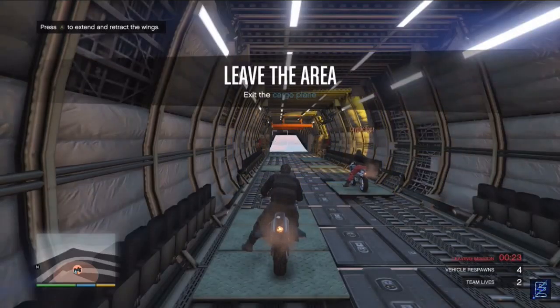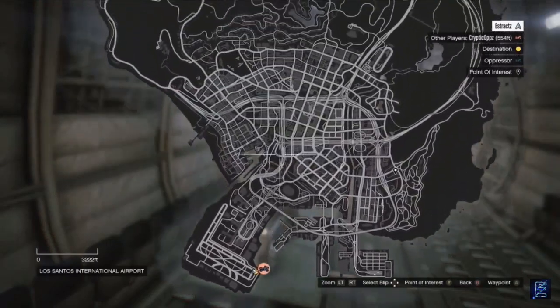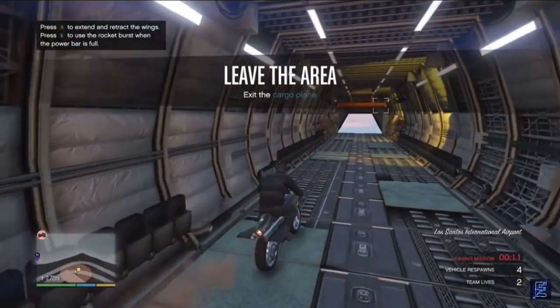When you load inside the plane, you should see that you are wearing the black jogger since you are the first player. Now just go to your apartment. You cannot see your apartment on the map, so you will have to remember where it is.